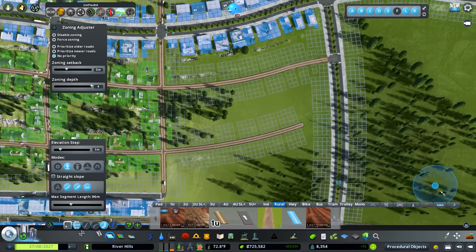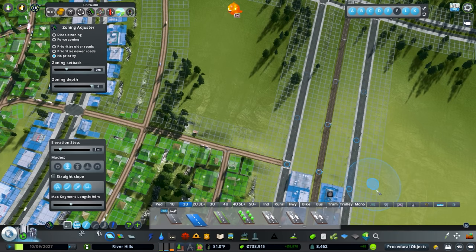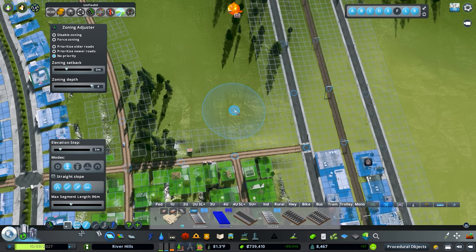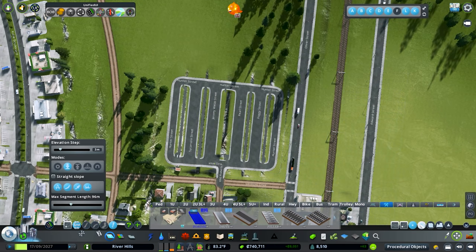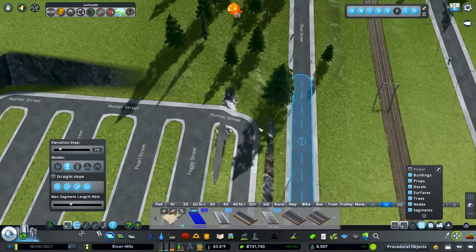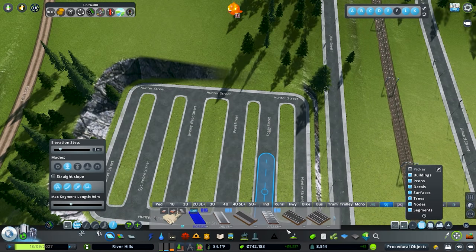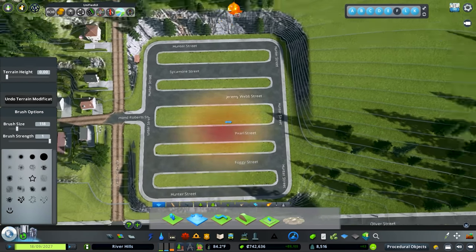We're going to connect this up and put our high school right here. First, we're going to jump into our big parking lots and design a quick little parking lot — nothing fancy. Then I'm going to jump into the Move It mod, select all of this, and hit Control H to level it all out. It looks like we missed a little bit back here so I'll fix that and level out the rest of this space.